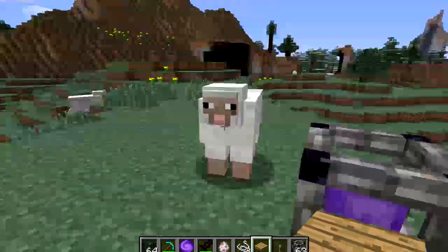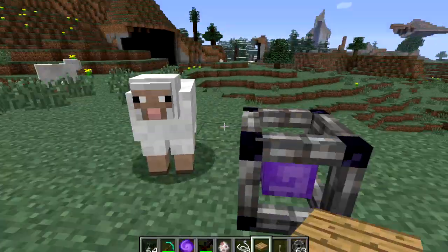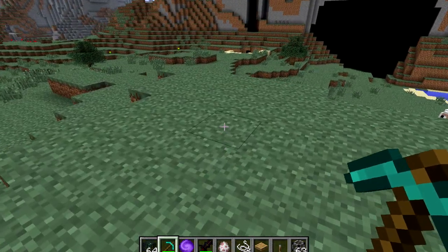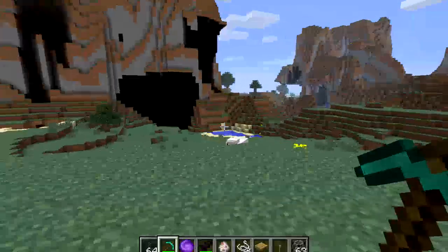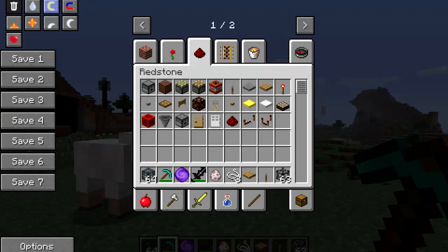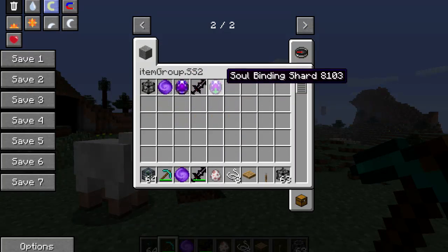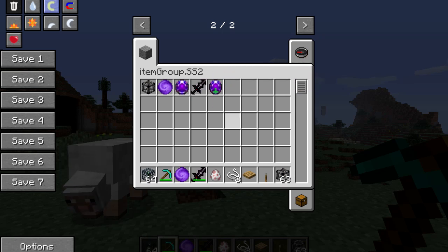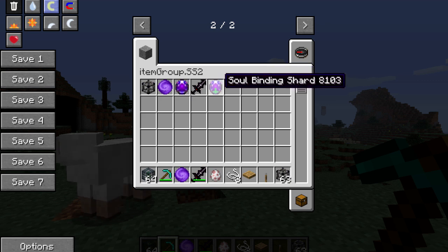I believe that when the soul cages stack together it bugs them out, so try not to do that if you're going to use this mod, because the spiders and sheep aren't spawning properly. But like I said, this feels like an early release. There's even one more item that I don't know the use of — this is called the Soul Binding Shard.